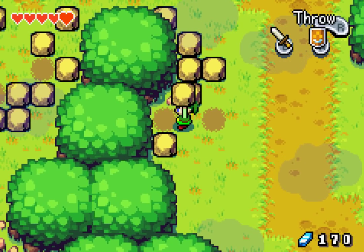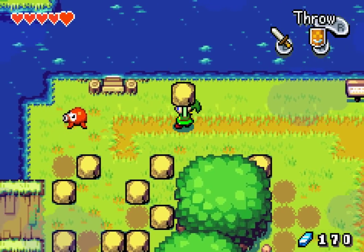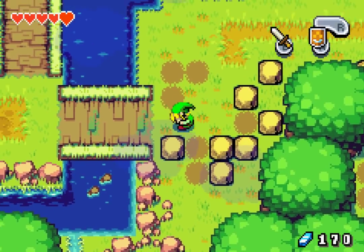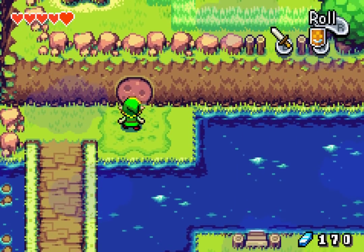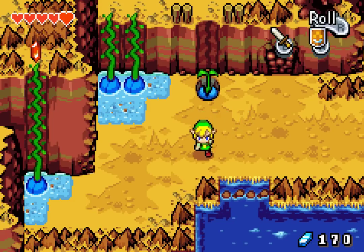Look at all these rocks — they also have stuff under them. They're basically just harder to break grass. And there's what looks like a clay patch in the wall. You'll want to remember those. But here's the mountain — it's got two parts: the base and the mountain itself.